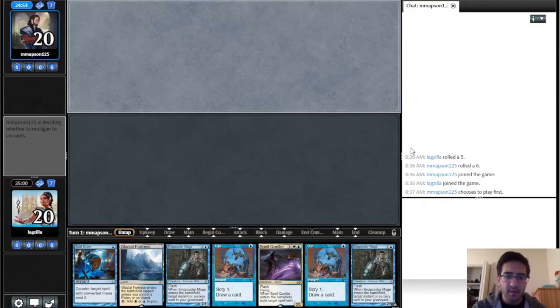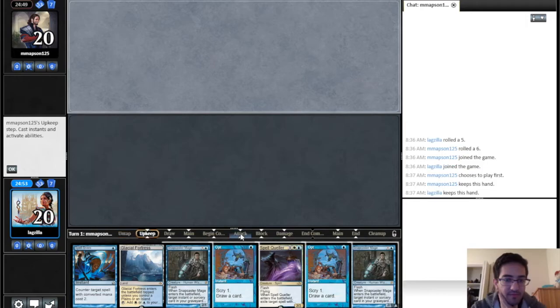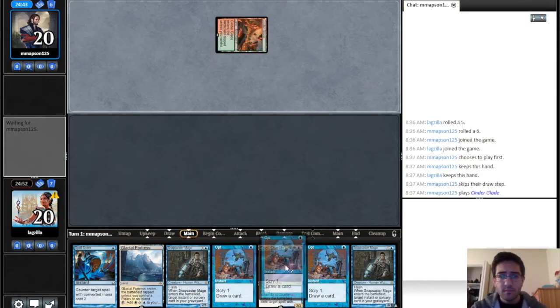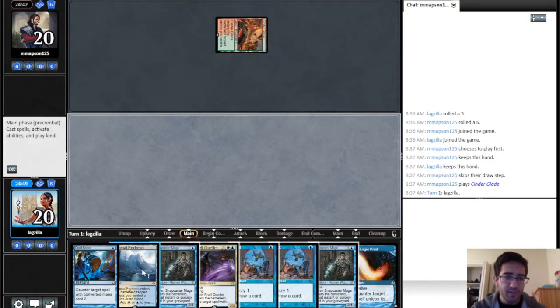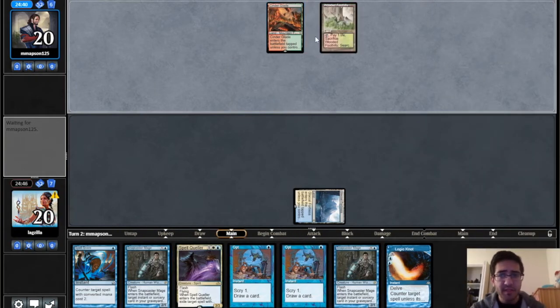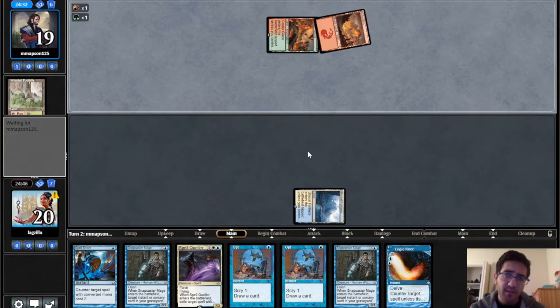Welcome back to the fourth match with Jeskai Flash. This is a risky keep but I'm going to do it — we have double opt and we're on the draw, so I think this hand has a lot of good things going for it. It looks like Cinderglade, so this is Rope against Scapeshift. It would have been nice to have Spell Snare up for their two-mana ramp spell; being on the draw definitely makes a difference in a matchup like this.